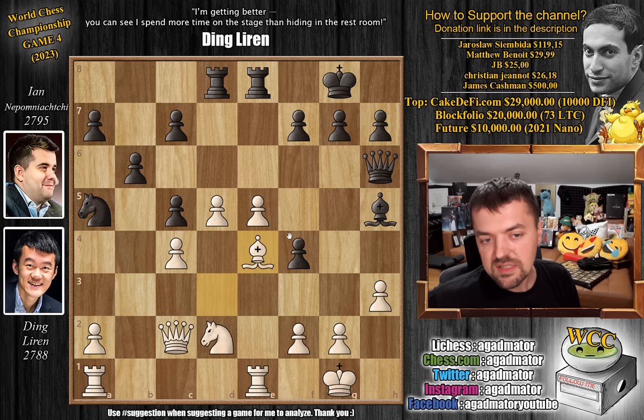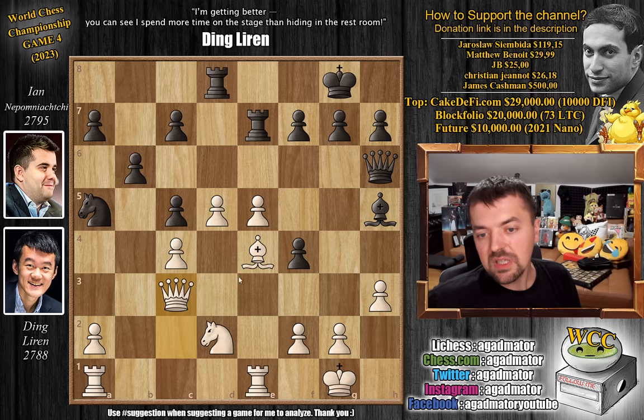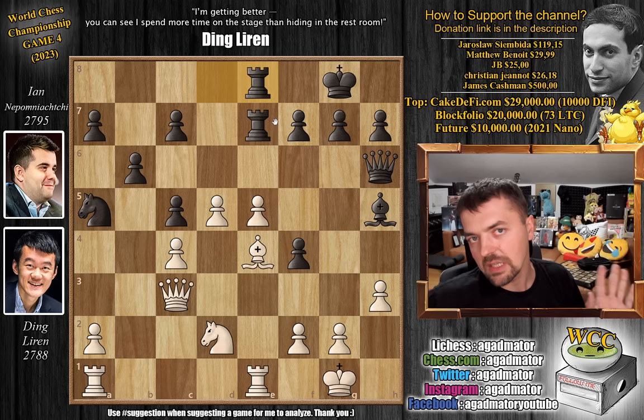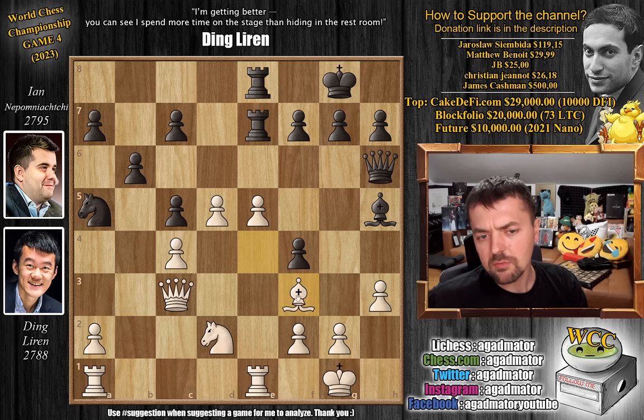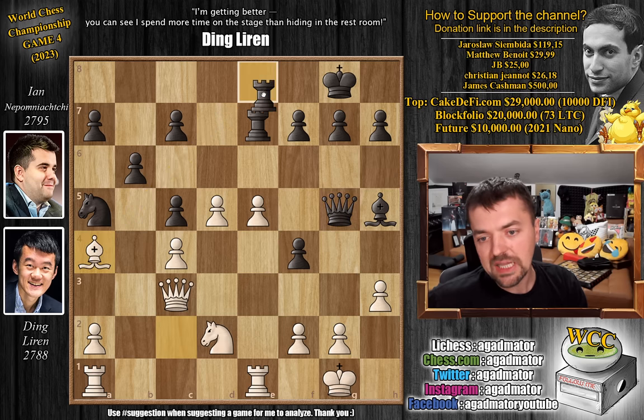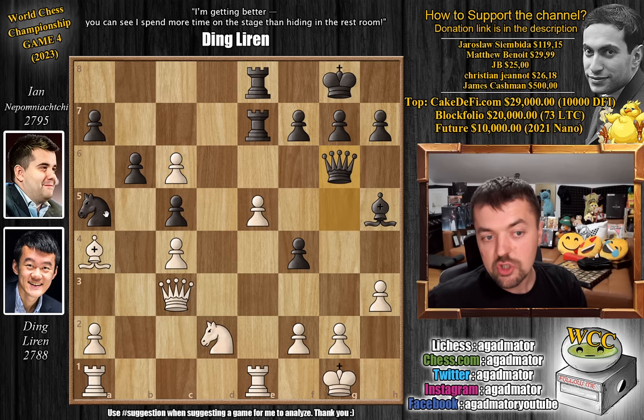Ding finds bishop to E4 — a very nice move. This is also defended by a tactic: if you capture, just bishop captures on H7 check wins that rook. So rook to E7 by Nepo, and now queen to C3 — obviously a very fine move. We have rook D to E8; Nepo doubles up on the E file. Now we have bishop to F3, and this is a really awesome move, because Ding really has to choose between bishop to F3 and something like bishop to C2 to A4, because the bishop needs to get to this diagonal.